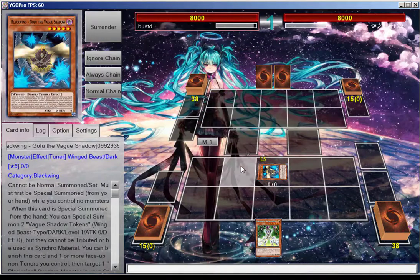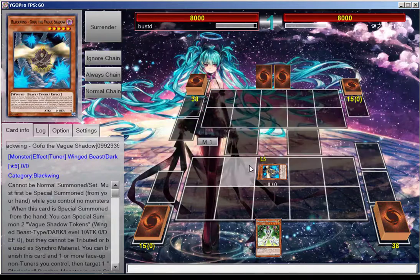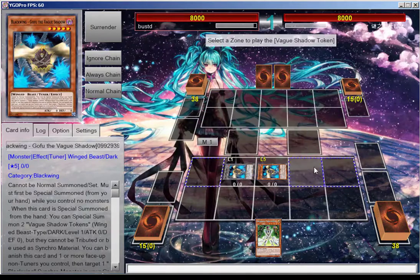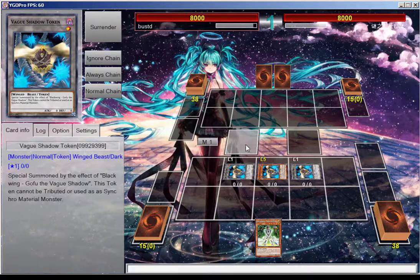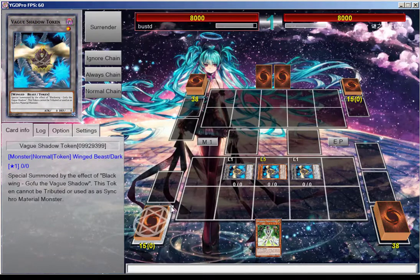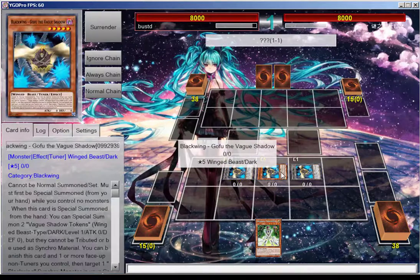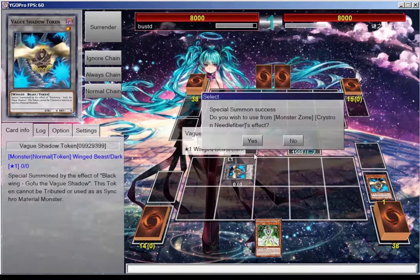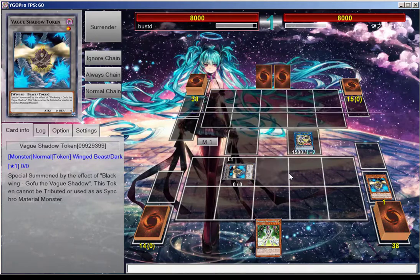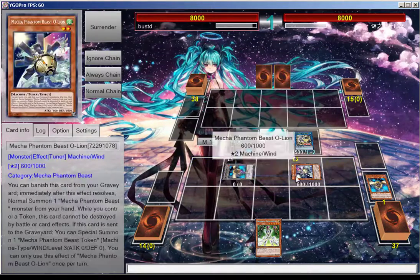We're going to start off with our GoFu and get two tokens. We're going to go right here — this token matters. We're going to go into our Quistron Needle Fiber using both of those, and we're going to trigger this to special summon our Mecha Phantom Beast token.